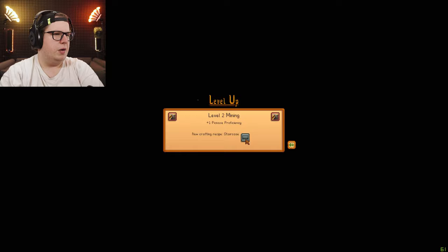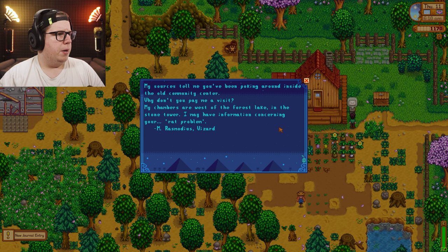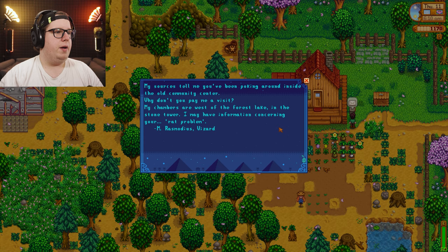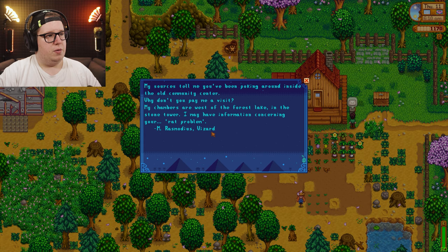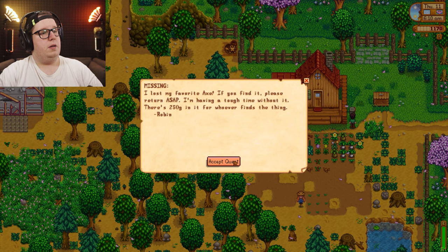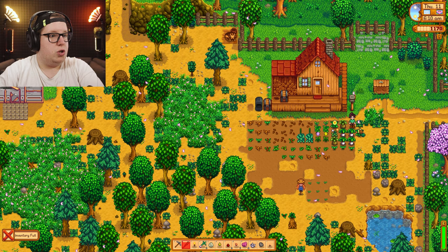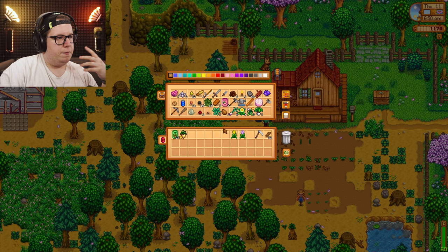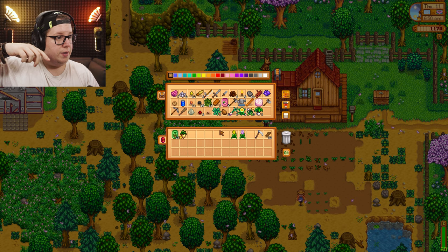My sources tell me you've been poking around inside the old community center — why don't you pay me a visit? My chambers are west of the forest lake in the stone tower. I may have information concerning your rat problem. M. Rasmodius — so this is a wizard. I lost my favorite axe — if you find it please return it ASAP, I'm having a tough time without it. There is 250 gold in it. I need to deliver that to Willie. I'ma plant this stuff, do my watering, then meet Willie and try to find Robin's axe on the way.